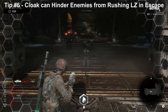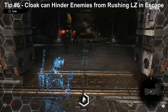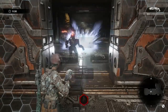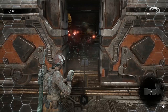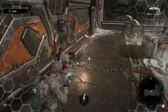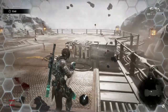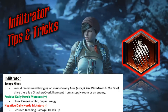Tip number six: you can activate the Cloak Ultimate at the end of Escape hives to temporarily stop enemies from rushing outside. This is typically useful if you're soloing hives on high difficulties and you're low on ammo and don't have time to fight everything rushing out. Just use your Cloak and the enemies will stop aggroing you and stop rushing outside, remaining stationary briefly until your Ultimate ends, giving you some breathing room.